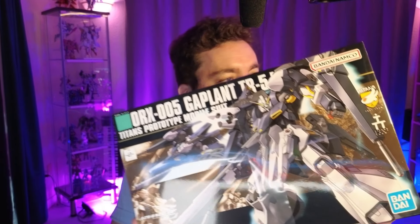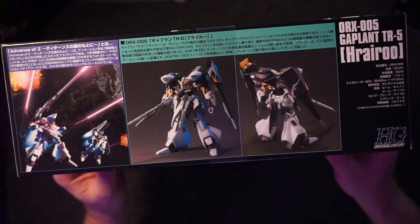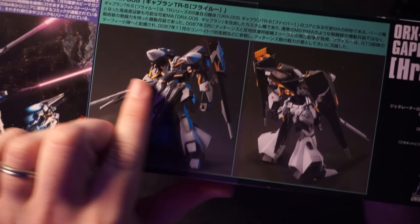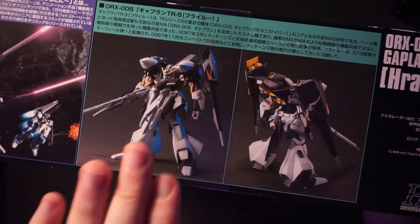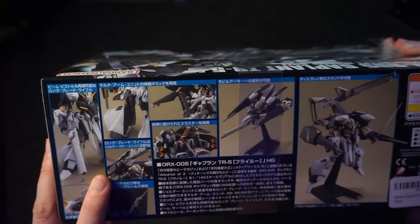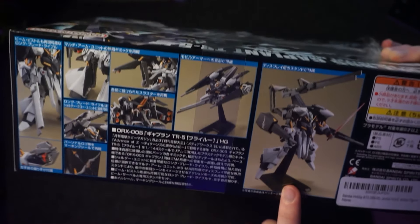Next up is a GAP Plant — the Titans version, a Titans prototype. Still has the original plastic wrap so I haven't opened it yet. The GAP Plant is cool especially in this variation because it's Titans — that Advance of Zeta era. There are neat add-ons and the color scheme is almost classic Gundam, close to a Nu Gundam. The colors look fantastic and it has a transformation mode that looks like it includes a stand, which is my favorite thing.